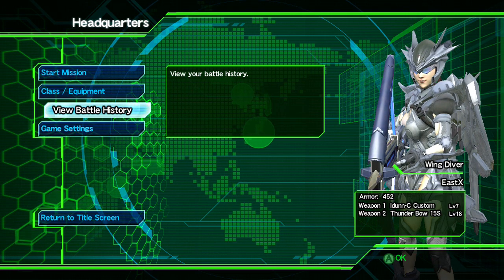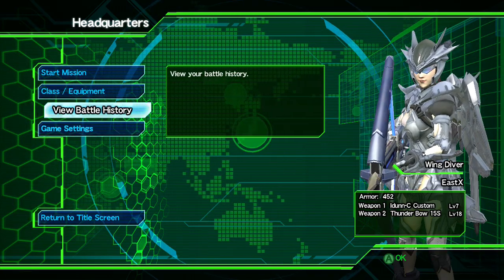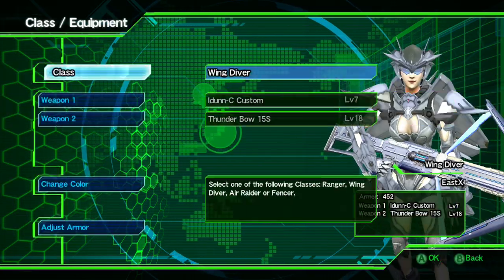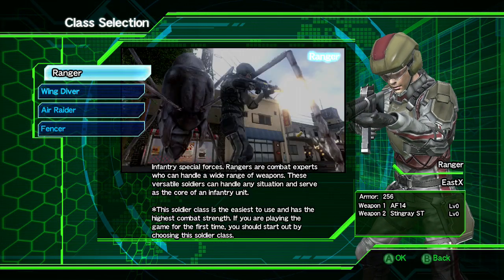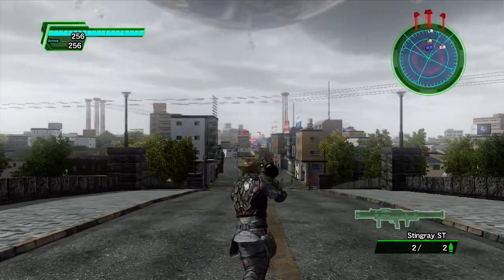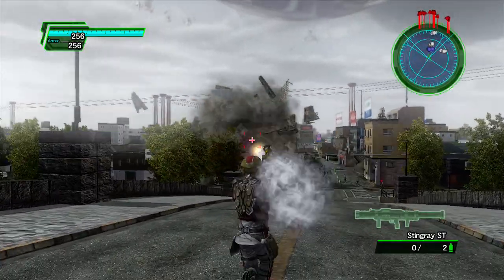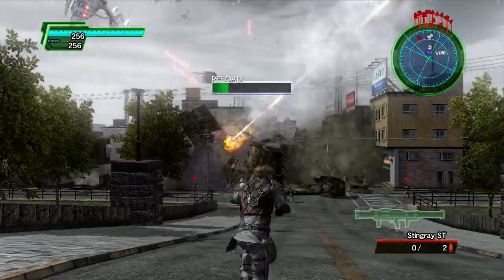2025 is a much different game from the previous Earth Defense Force game, Insect Armageddon, but it does still offer four playable classes. The first of those classes is the Ranger, who returns from Earth Defense Force 2017. He's the all-around guy — he's got machine guns, rocket launchers, missile launchers. Basically just a fun character to play, but nothing too complex.